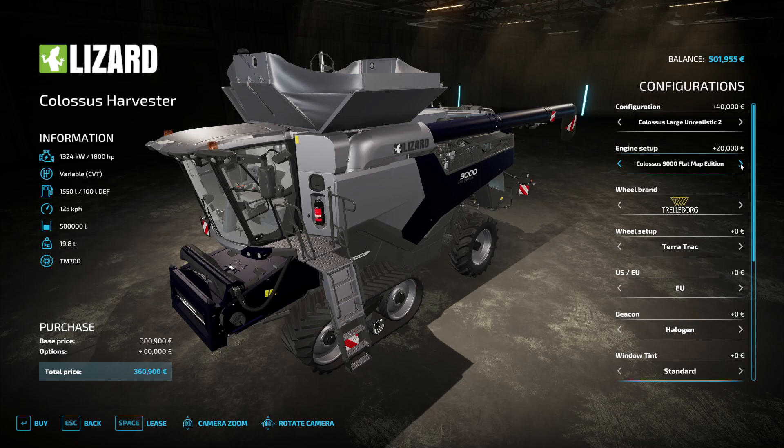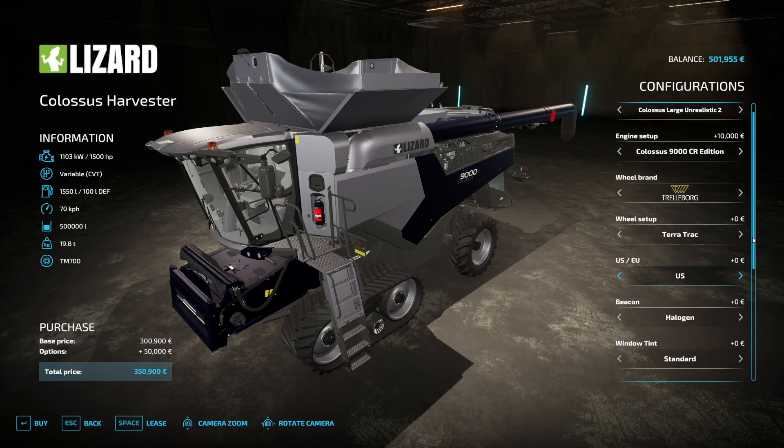70 kilometers per hour — but do I need it that fast? This 125 is the flat map edition, but this map is not totally flat — it has some little hills, and I think that would be too fast, I'd lose control. So maybe we try 70 kilometers per hour. It has 1,500 horsepower, which is nice, and the version will be US because this is a US version of this map and a lot of you are American or at least English-speaking.